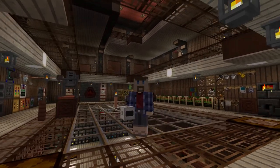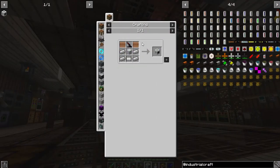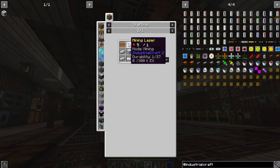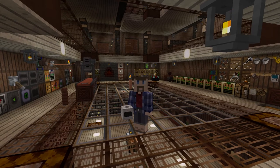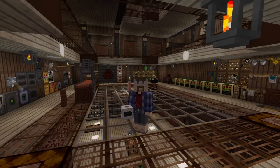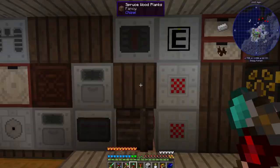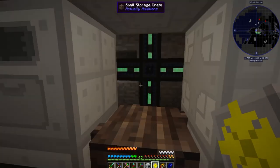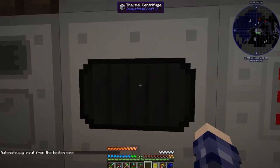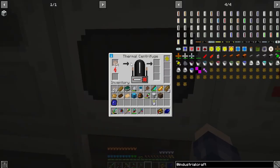And finally, the thermal centrifuge — which we've been trying this whole episode to get to. Now that we've done everything else, this was pretty easy to make. It just requires a bunch of things we've made before plus the mining laser we just made. I'm going to put it in the wall next to the crate that the ore washer dumps into. I ultimately need to put better filtering on this whole thing and probably move it into a compact machine for space reasons. But for now let's put it here and add a pulling upgrade to pull from the bottom.